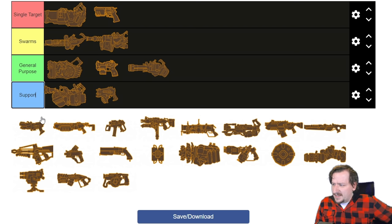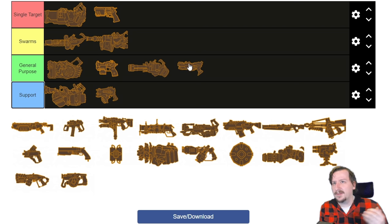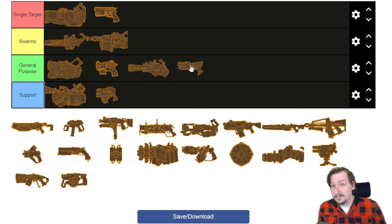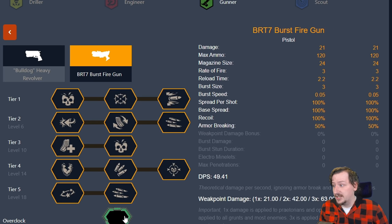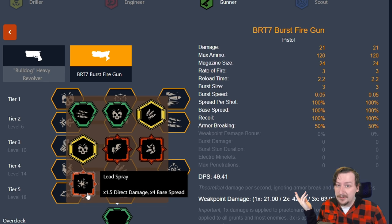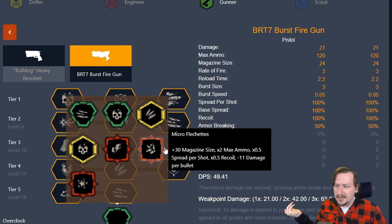Then we've got the Burst Pistol, which I think I would put into the general purpose category. It's more flexible than the Revolver — does pretty decent damage, fairly accurate, though not as accurate as the Bulldog at longer ranges, and can do pretty good DPS. You can build it for damage or for ammo. Overclocks range from basic ones giving more ammo or damage, to extreme ones like lead spray for high damage at close range with less accuracy, Electro Minelits that are great for a supportive role slowing everything down, and Micro Flechettes which are pretty flexible.